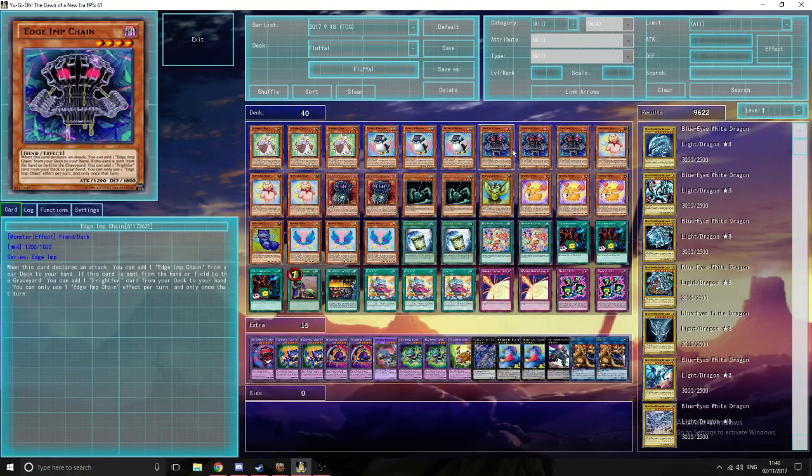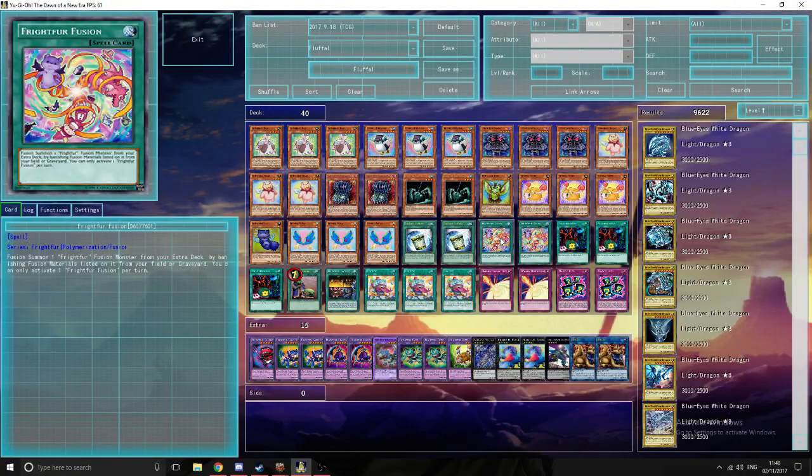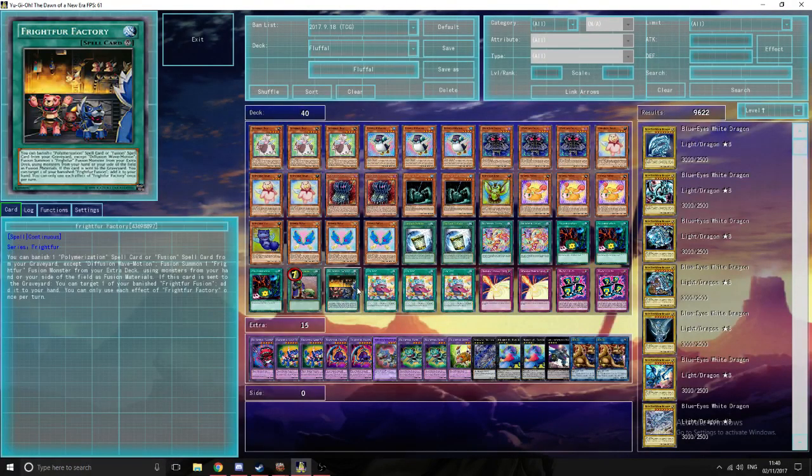Triple Edge of Chain. The first effect isn't really relevant where it declares an attack, but the second effect is really good: when this card is sent from the hand or field to the graveyard, you can add one Frightful card from your deck. Usually you'll go for Frightful Fusion, but going for Frightful Factory since it's only a one-off and you can search it is not a bad option.